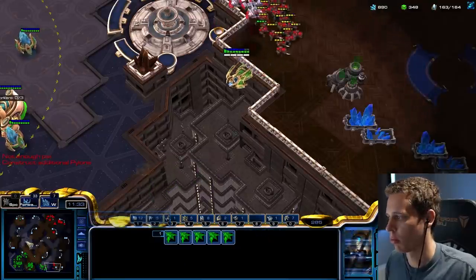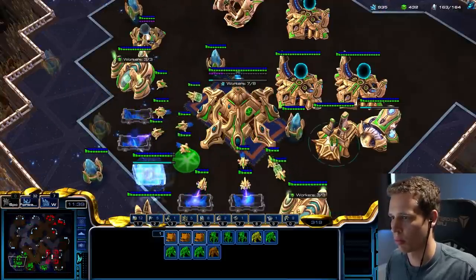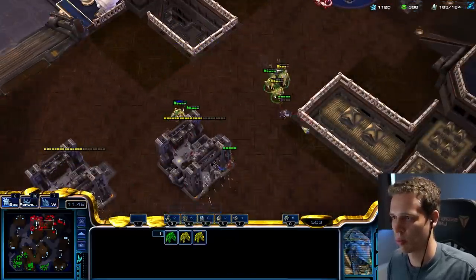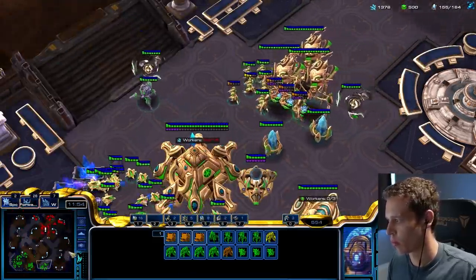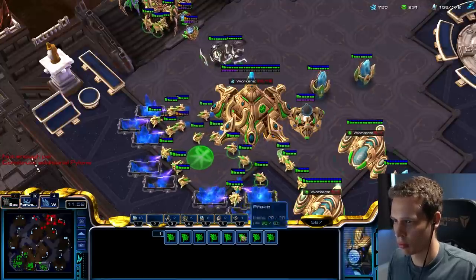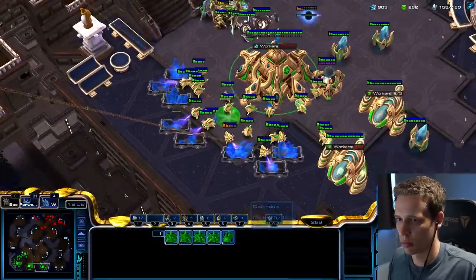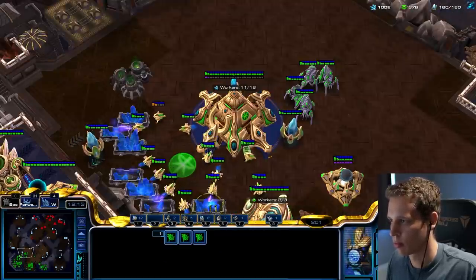He also scans my Observer, so more vision is gone from the map. I see that he actually has a fourth base, and I decide to split off a couple of Zealots. It's just ridiculous looking at the situation — he's adding a fifth, a sixth, and a seventh command center while I'm struggling to get the gases at my fourth base. I'm not maxed yet. I'm in a terrible spot. I have poor infrastructure. I'm really just trying to hold on to a fifth base, and not having a very easy time.